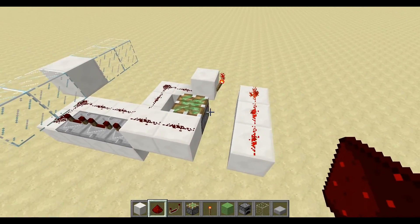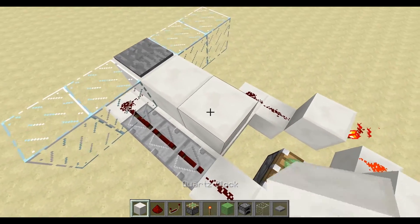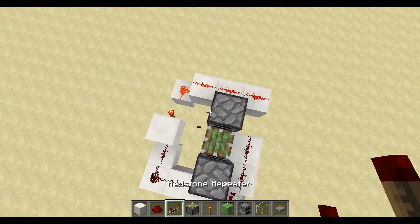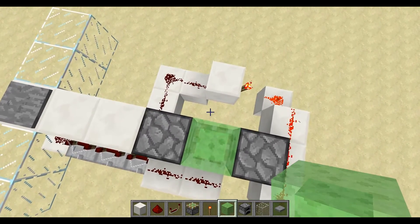From there you want to have a pressure plate there, two blocks, a furnace, and a furnace on the other side. It's up to you whether these are furnace or obsidian, but furnace is more efficient and can't be dragged by slime blocks. Speaking of slime blocks, let's just put one there.